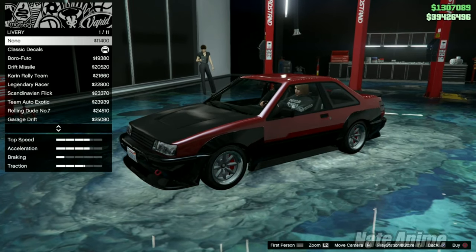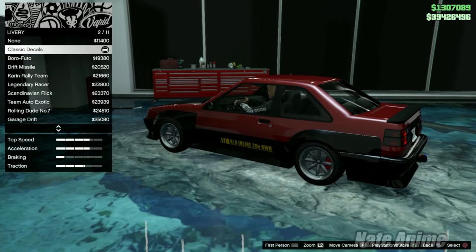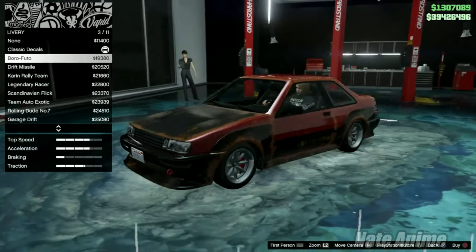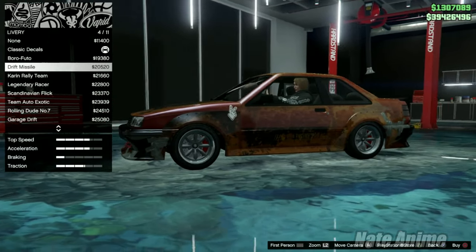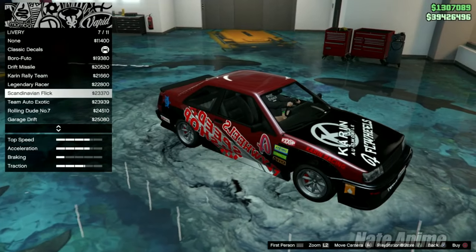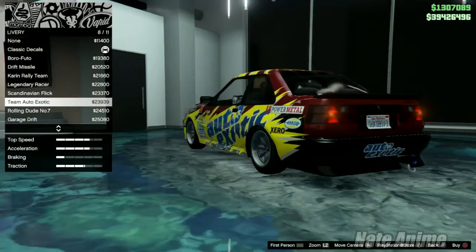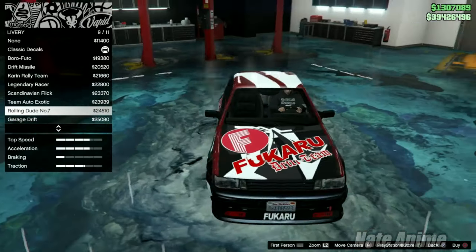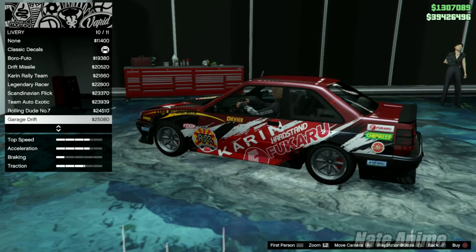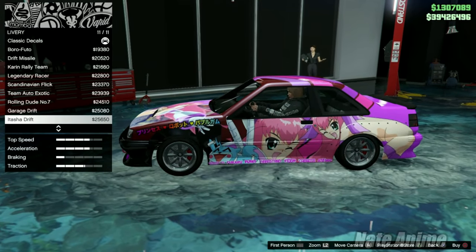For liveries we've got the classic decals. We have the Futo livery — a little rusty. We've got a drift missile livery with a peace sign — very nice. The Karen rally team, a legendary race, a Scandinavian flick with a little drifting livery, another livery team, auto exotic, the Rolling Dude number seven. The liveries on this car are actually pretty good. We've also got the garage drift. And then last but not least, the Itasha drift livery — and we're obviously going to add that onto the car.